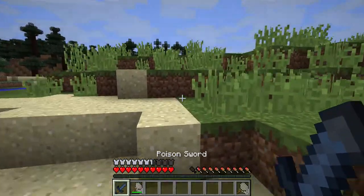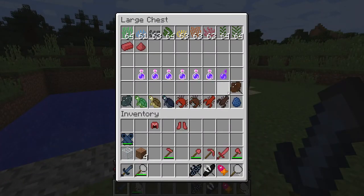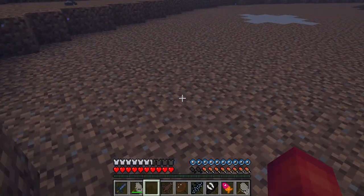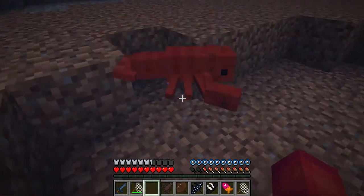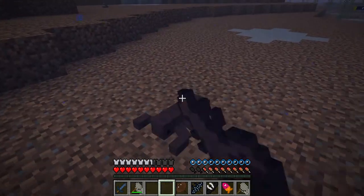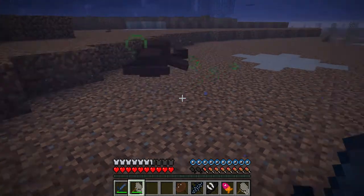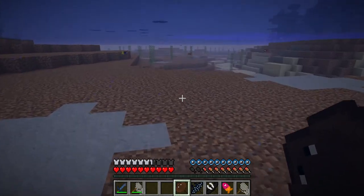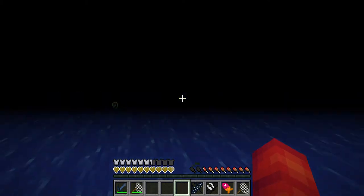Then we have a poison sword which poisons, of course. The next mobs we have - let's grab all these. The red lobster is next, he's so cute. I wonder if he pinches me - nope. The black lobster, these are very cool.